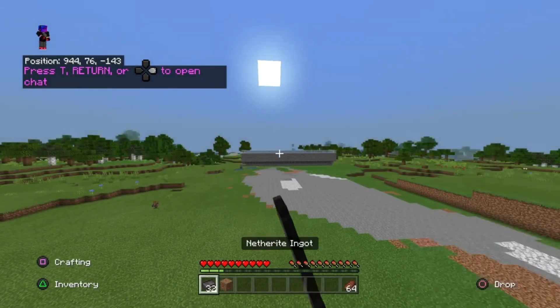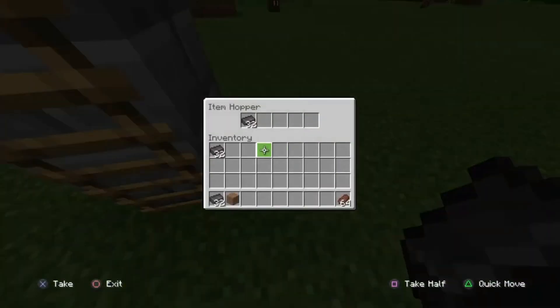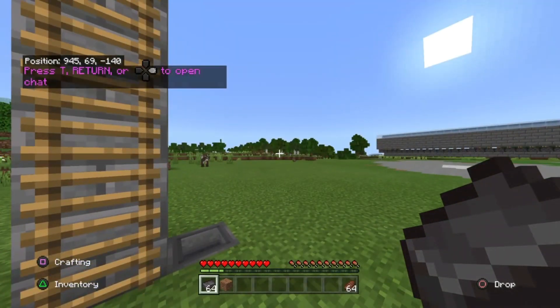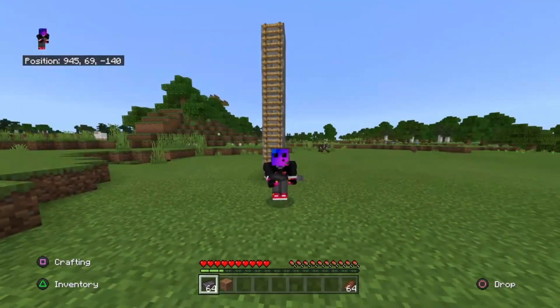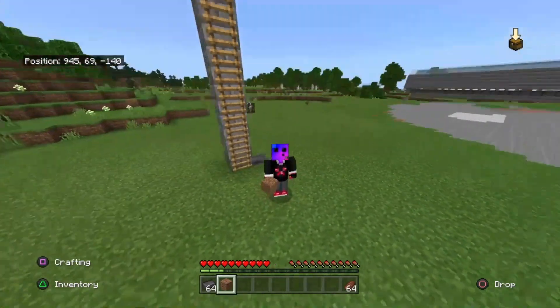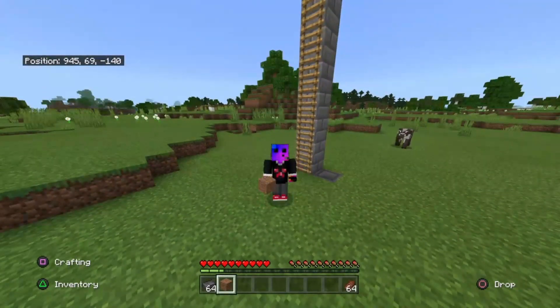I have 32 items in my hopper, and we go down this ladder and we have 32 items in here. So we have turned 32 netherite ingots into 64. If you guys did enjoy this video, make sure to like the video, comment if you need any help or have any suggestions, and subscribe to the channel. I'll see you guys in the next video — bye!